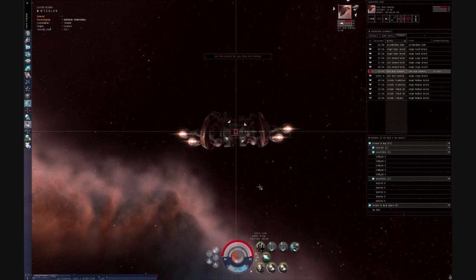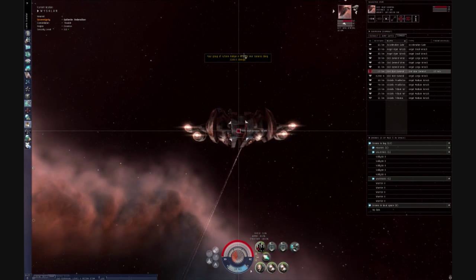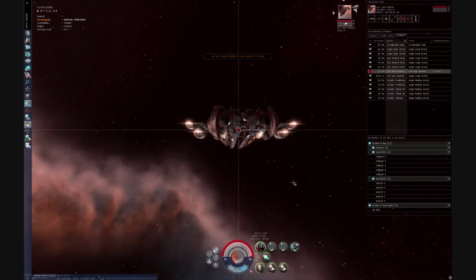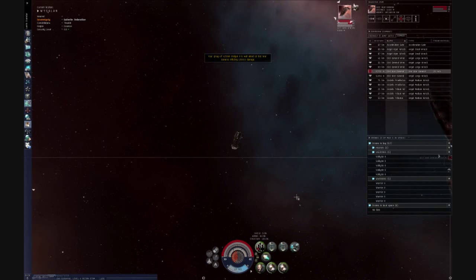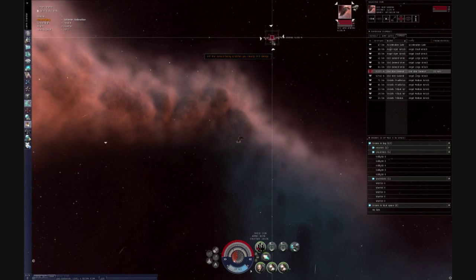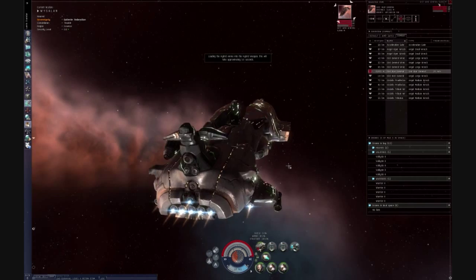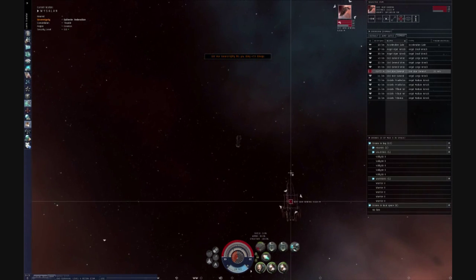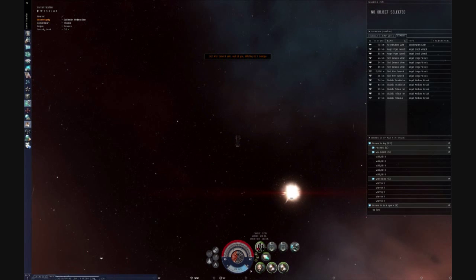If you have the skill to do this, you don't need tracking enhancers. You can use those slots for speed, cap recharge, or more mag stabs — whatever gives you more utility. You're overcoming with personal skill what a module would cost you, freeing up better options elsewhere. As you can see, I'm railing on this guy for well over 3,000 per shot at 8 kilometers with 425 rails. This works against cruisers with a battleship, and also when flying something smaller — especially in PvP. Give it a shot. Thanks for watching, and have a good one.